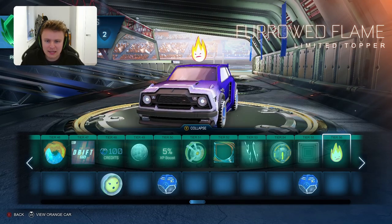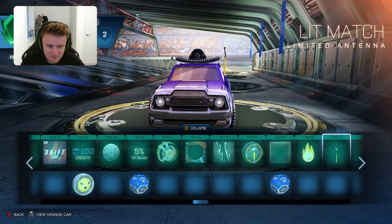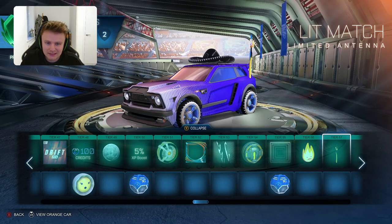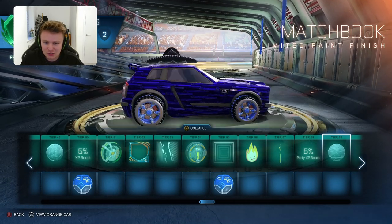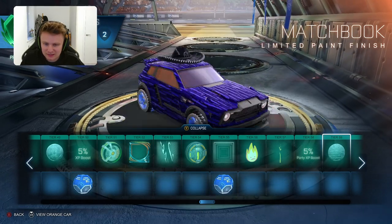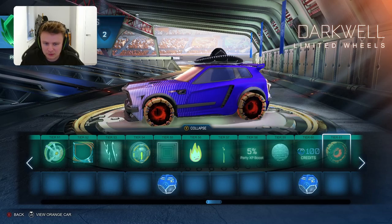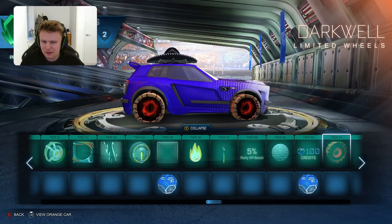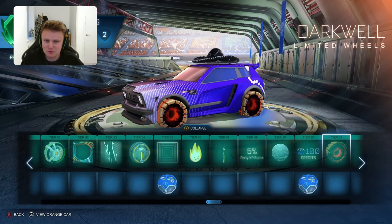Then the Thoroughed Flame - quite an interesting one, sort of similar to the Skull but it's just the Flame this time. We've got the Lit Match - something that just makes the car look worse but it's quite cool on the end of the car. You have the Matte Book Limited Paint Finish - not the nicest of paint finishes, there's definitely nicer ones out there. Then you have the Darkwell Limited Wheels - not really taking much of the lava ice theme, they could have definitely improved it. This is more space - it's like a black hole in this one, a bit strange that they've got a few things that are space related.